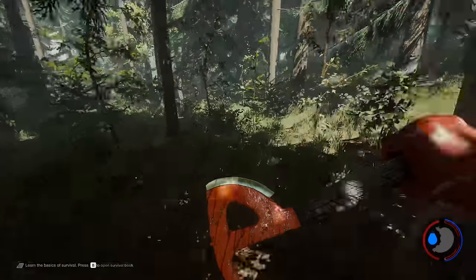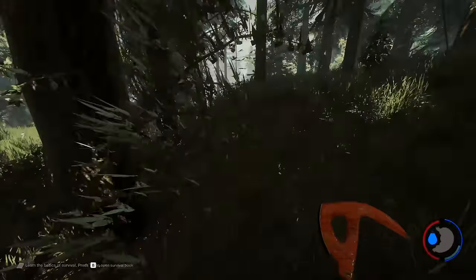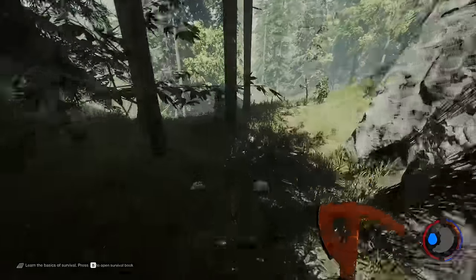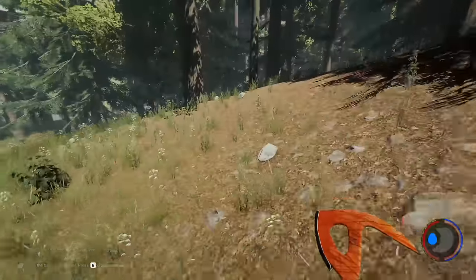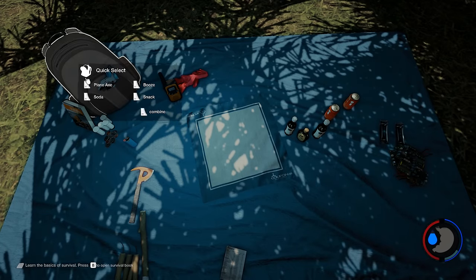The items that destroy caches are bombs, sticky bombs, head bombs, and dynamite. Molotov cocktails don't work. Here I'm just assigning dynamite to my backpack.